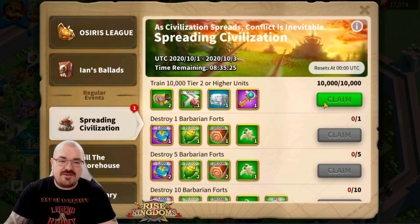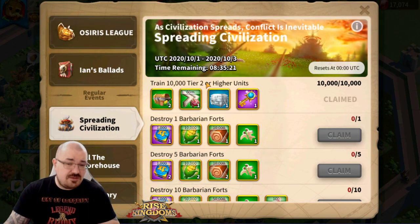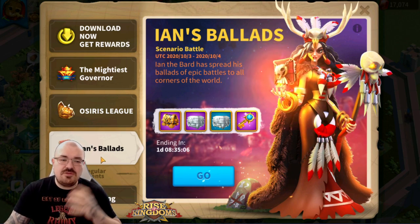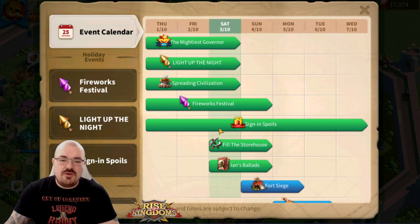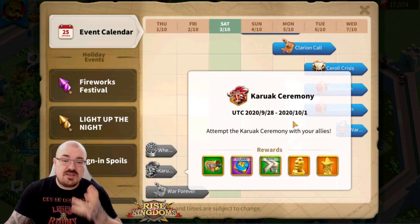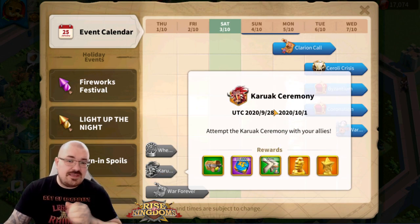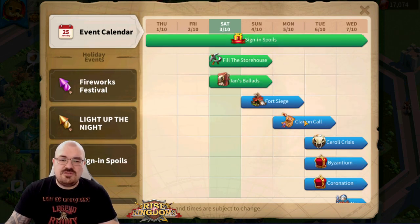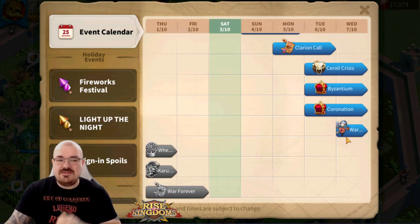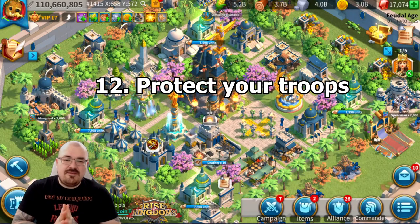In the shop you also have various other events that require you to train troops. Unlocking Tier 2 troops is not a problem — it will help you a lot and you get various rewards. Try to do any events as much as possible, even on easy difficulty, to acquire as many speed-ups as possible. The event calendar has various events granting rewards — Work Forever, the Carack, Four Siege, Clarion Call, Ceroli — even on easy difficulty you'll get coins and speed-ups. My advice from the Ceroli shop is to buy speed-ups, as that's what you need most in Rise of Kingdoms.